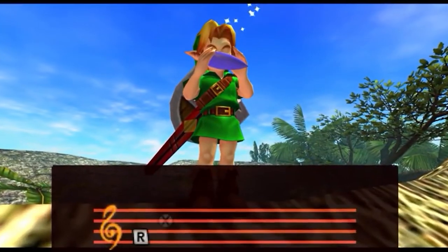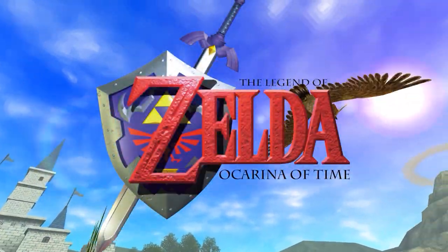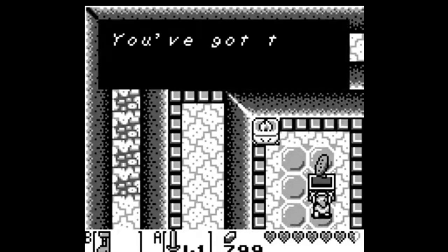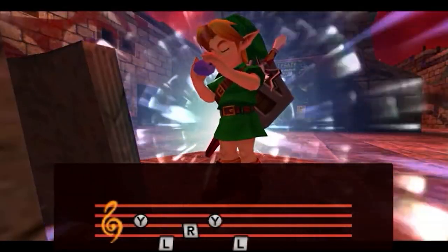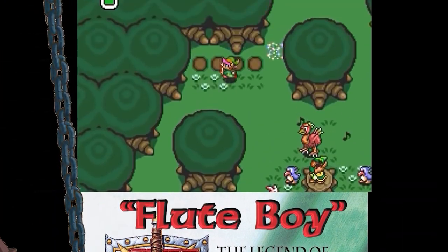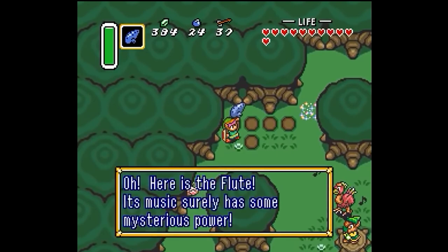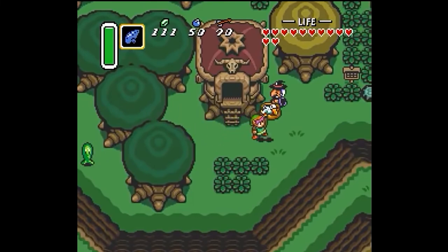The ocarina is probably the most famous musical instrument in the whole Zelda series because of Ocarina of Time, but it actually showed up prior to that title and after that title as well. Its first appearance was in A Link to the Past, after finding the Flute Boys' ocarina buried in the musical grove. Link can then play it in the center of Kakariko by the Weathervane, breaking it free, which will then transport Link to certain areas all around Hyrule.